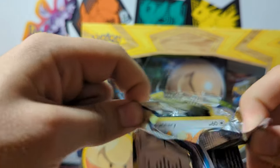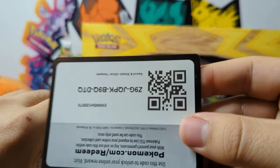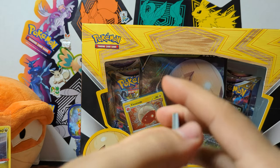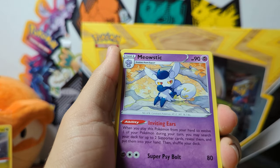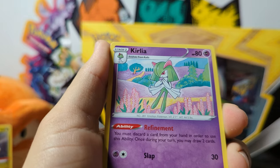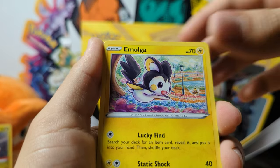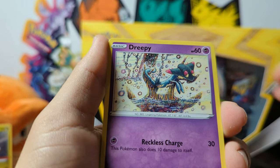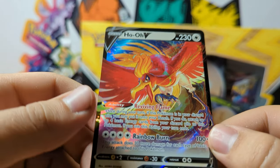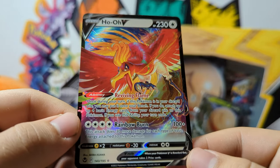Yeah, lots of big stuff coming to Pokémon. I think English is even changing around the pack structure — more like Japan, where you get like three holos or more in their packs. I'm not sure exactly, but it's going to be different than the traditional way it's been. Pretty neat. We got a Reverse Ralts, and what do you know — another Ho-Oh. Another one!